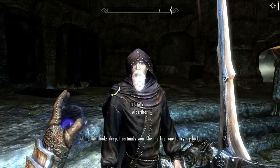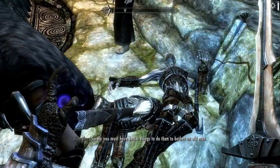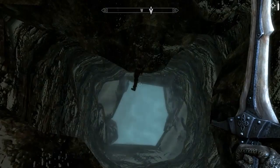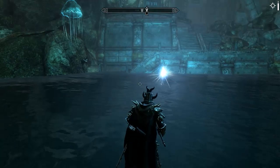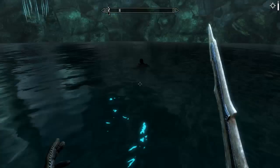That looks deep - I certainly won't be the first one to try my luck. Quit whining, jump already! I doubt there's another way down. You know what, I think we should use someone as a crash test dummy - we're gonna drop this poor sap down here. Oh crap, I slipped! Well I guess we're going down with him. Oh god, you can actually kill yourself here. We have the water walk - and there he goes. That was entertaining.